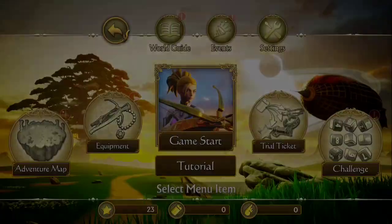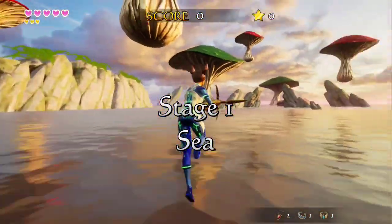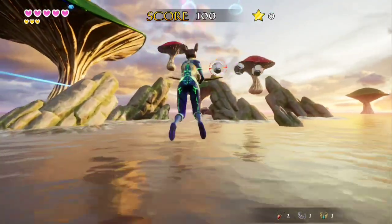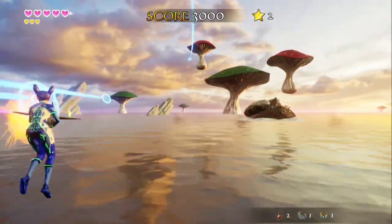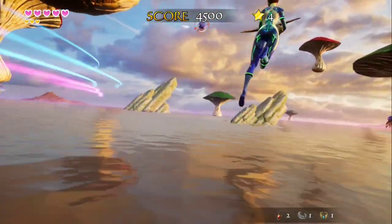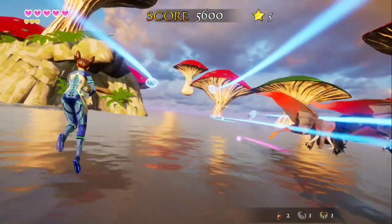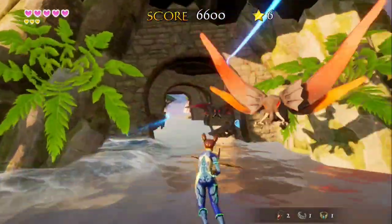Going ahead and doing game start — the game flows and plays really well. This game is beautiful; I love the way it looks, and the environments are amazing. You just fire at enemies on screen, and if you get all of them in a set, you get a star. If you don't fire your weapon, you'll trigger auto-lock, which lets you take out multiple enemies at once — and that'll also earn you a star.